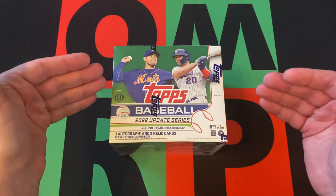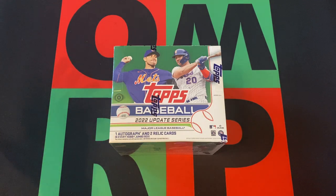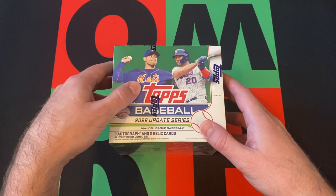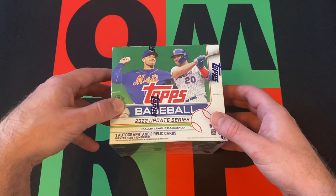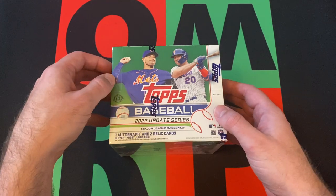Then head on down in the comments and tell me who your favorite rookie is out of Update. Is it Julio Rodriguez? Is it Spencer Torkelson? Is it Bobby Witt Jr.? Is it Steven Kwan? Is it someone else? Let me know, and check out the links in the description for my blog, podcast, other social media, as well as my eBay where I should have some cool stuff up for sale. Go check it out, make some offers, buy some stuff, share with people, save me as a seller — all that goodness.